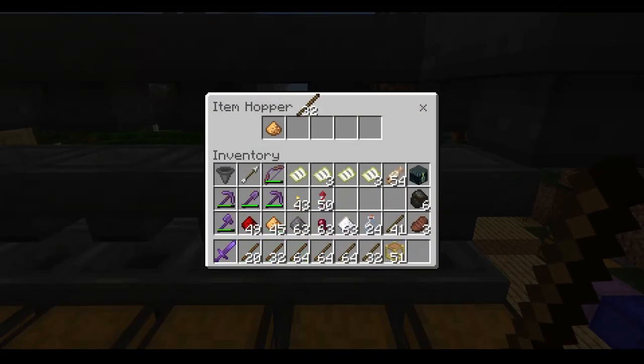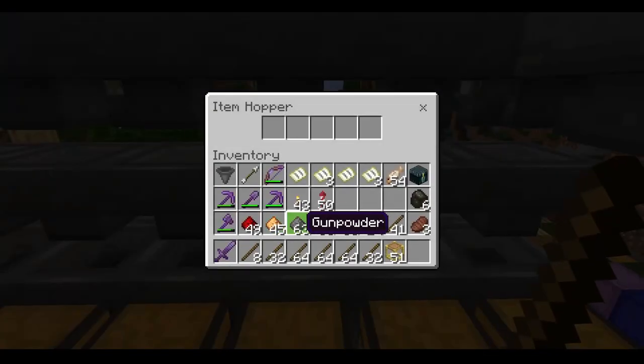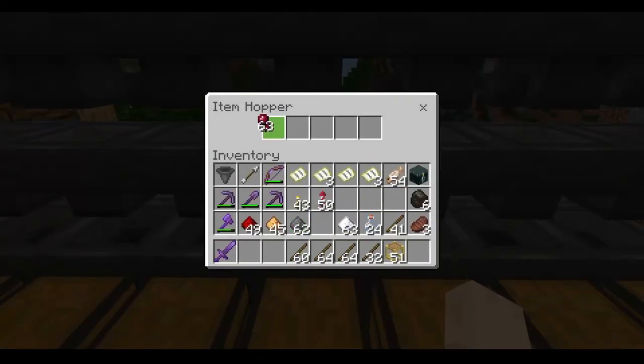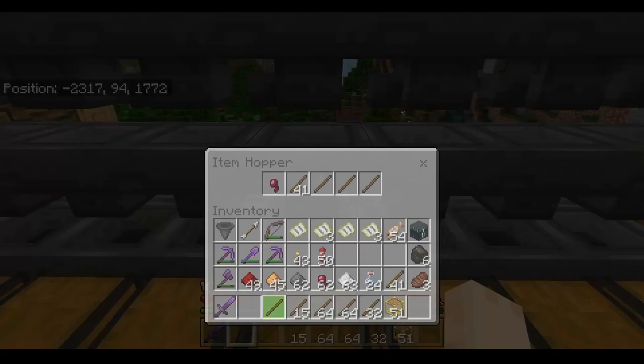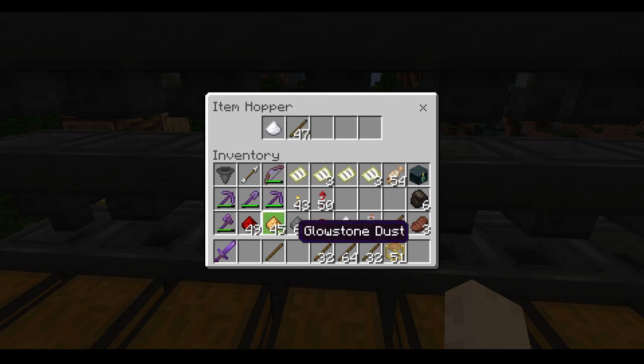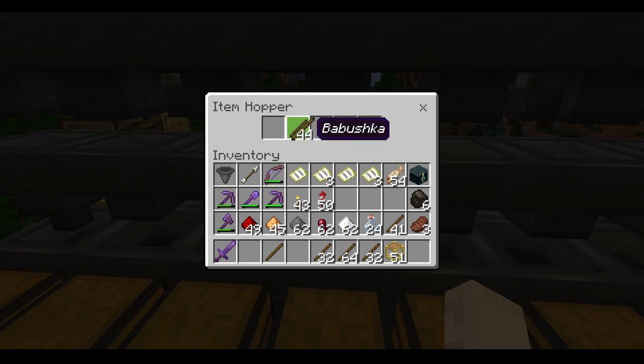Next doing glowstone — put 44 of these in. Now we're going to do spider eyes. 44. Next we're going to do sugar. What happens when you put too many in is the items will just drop, so you definitely want to make sure you have exactly 44. So I'm going to take that out and count to 44 properly.